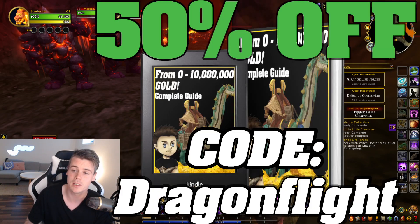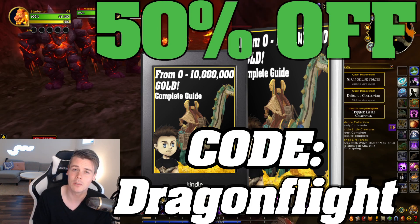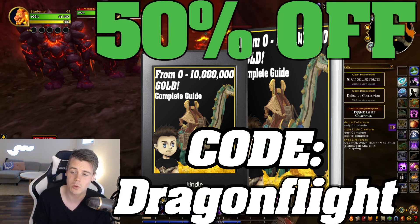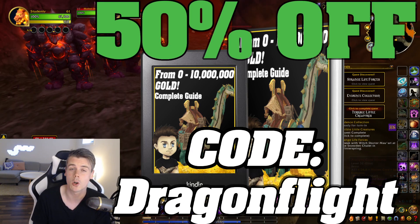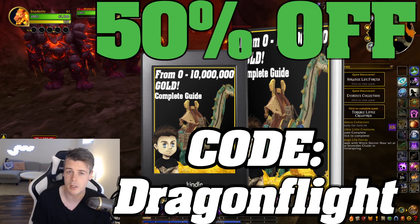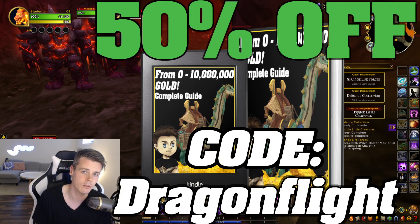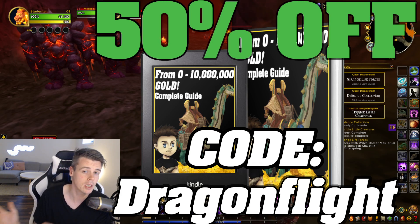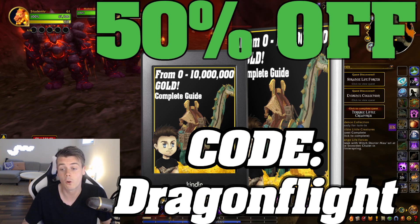Before we dive into all the numbers, a big thank you to everyone who picked up the 0 to 10 Million Gold Guide - the support has been absolutely massive. If you don't have it yet, check it out with the link in the description and use discount code 'Dragonflight' for 50% off. The guide is over 180 pages of the best methods and tactics I personally use to achieve multiple gold caps, and it comes with a lifetime of free updates - whenever there's a new patch or expansion, I update the book and send the latest version directly to your email for free.